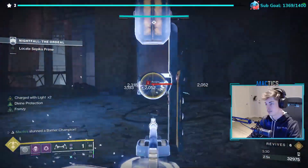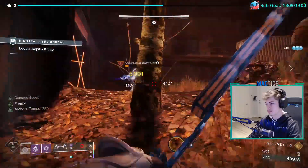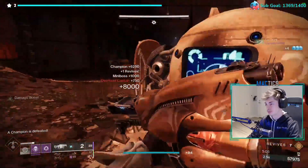Next room. Kill the Barrier Knight on the right. Kill the Vandal Snipers on the scaffolding in the back. Kill the rest of the enemies. Kill the Overload Champion. Scan the boxes.